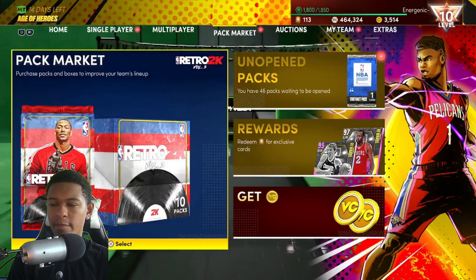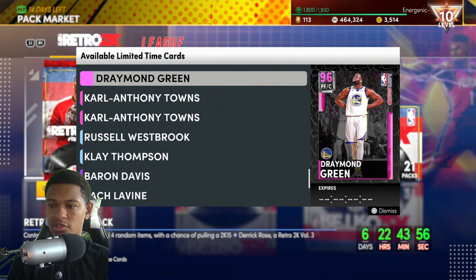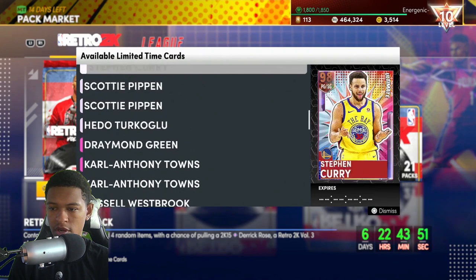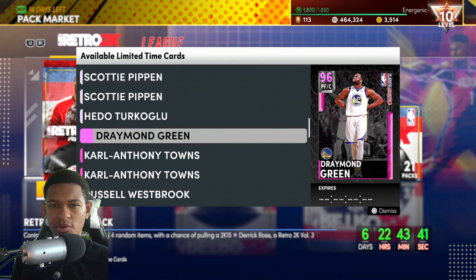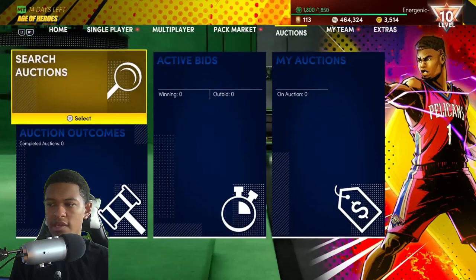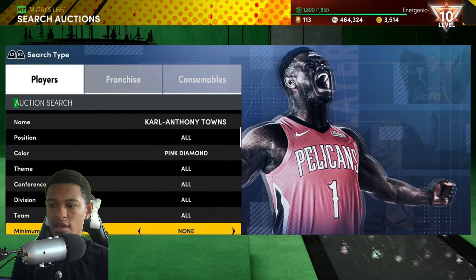So you've got the budget filters out of the way. The Pink Diamonds in the set might still be technically a budget filter because Pink Diamonds are cheap nowadays — guys like Draymond Green and Carl Anthony Towns. If you want to snipe CAT, there are two different versions of him. You can snipe him by name. For Draymond Green, you'd have to snipe him on the regular Pink Diamond filter, the same way you set up the Diamond filter but at a higher max buyout price.